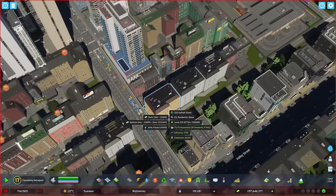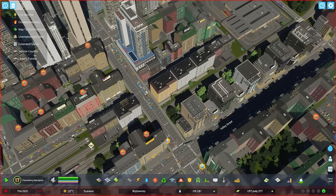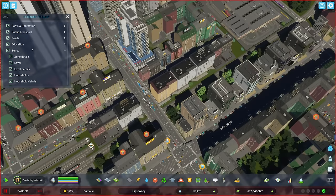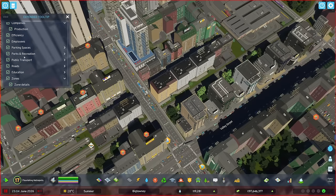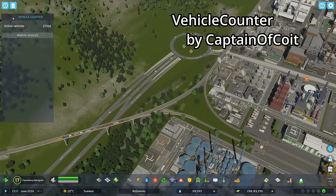If you think that, for example, mixed zoning is giving you too much information and cluttering the screen, then you can get rid of some of the things it's telling you. If you don't care about rent or certain other details, you can just click them away. So yeah, actually a super useful mod.